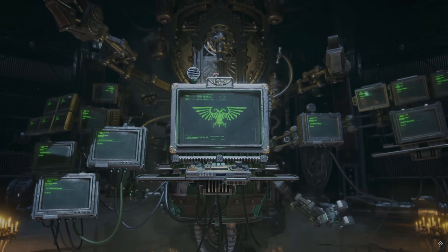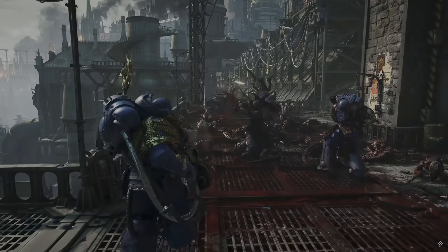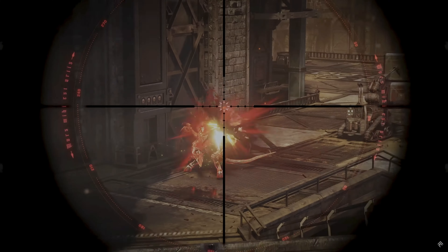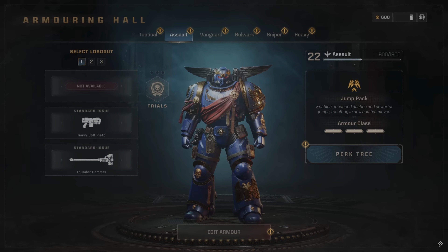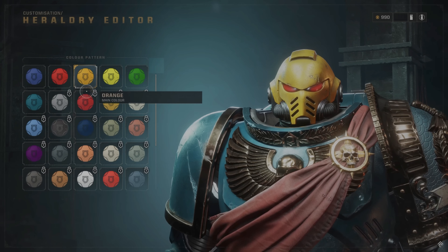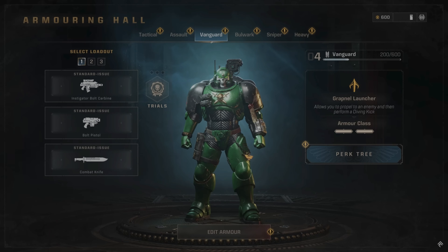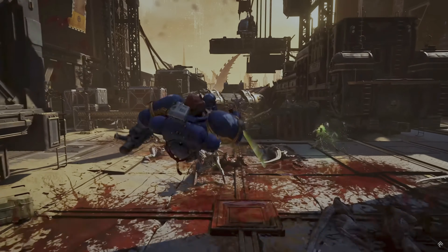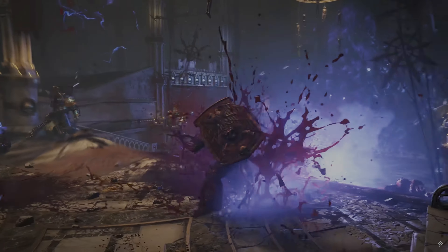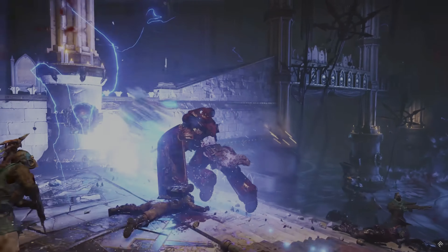Beyond the story campaign, you'll find Operations Mode. Here, the focus is on cooperation and replayability. Play as one of six classes with unique skills and abilities, then develop and customize them to make them your own. Whether you prefer the sniper's stealth cloak and long-range capabilities, the Vanguard's Grapnel Launcher, or the Bulwark's Chapter Banner and Storm Shield combination, your Space Marine specialty — along with those of your squadmates — will be decisive on the battlefield.